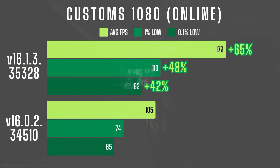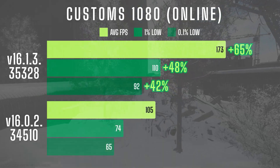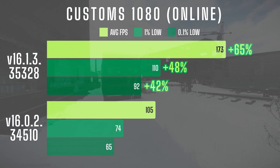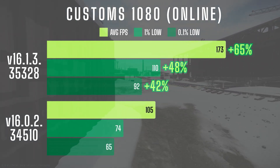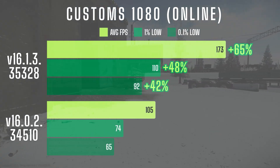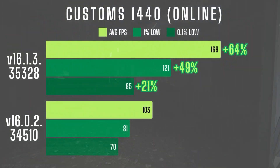Jumping into live raids, the performance gains carried over in a big way. At 1080, average FPS was 65% higher than my last test, while 1% lows improved by 48% and 0.1% lows by 42%. The game felt smooth as butter with far fewer stutters, especially around the new buildings. At 1440, average FPS held steady near 1080 levels, hitting 169 FPS — a 64% increase over the previous patch. 1% lows saw a 49% boost and 0.1% lows improved by 21%, making the experience significantly smoother.